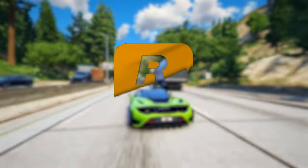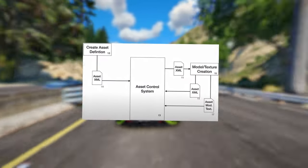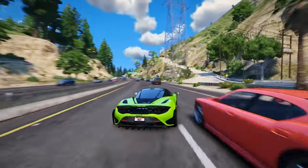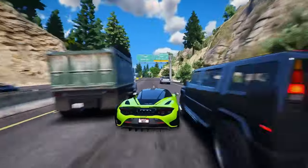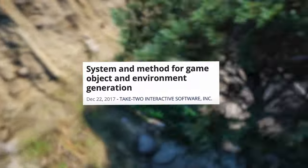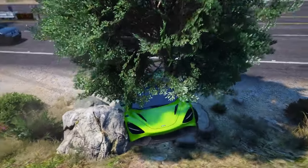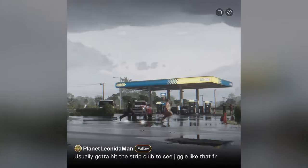However, Rockstar Games has once again demonstrated innovation by developing a system that optimizes the rendering of 3D objects, ensuring efficiency without compromising on detail. This system addresses the challenges posed by the ever-expanding scope of game worlds. The patent we're examining is titled System and Method for Game Object and Environment Generation, and it dives into the generation of building interiors and characters within the expansive world being crafted by Rockstar Games.